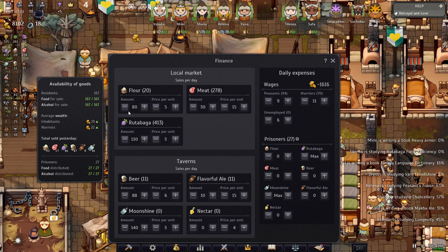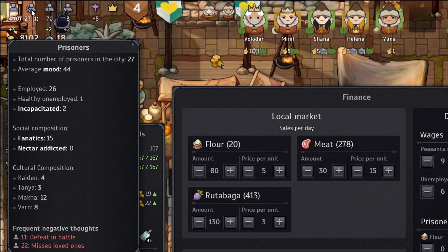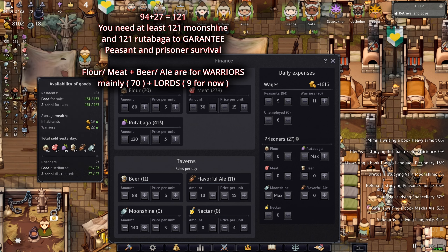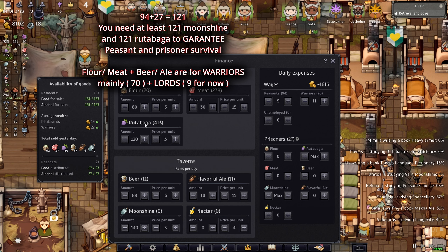So how I calculate the number: it says 80 over here. If you look at the top it says I have 94 peasants and 27 prisoners, so both together comes down to 121 people total — 121 citizens. The reason I say 121 is because both together are going to eat rutabaga.